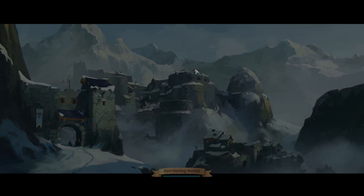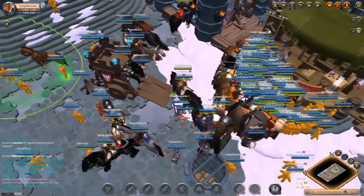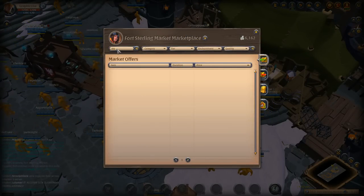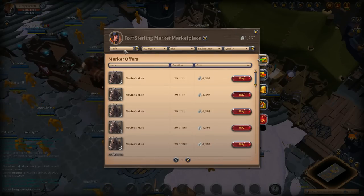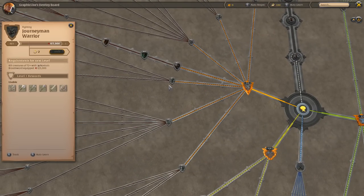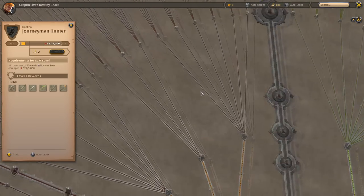Hey everyone and welcome back to Zero to Hero episode 2. Today we're going to be looking at trying to get our dagger build up to tier 4. We'll probably be running some expeditions or looking for some hidden treasures, and just trying to get our daggers to level 4. With the tank build, I think we're going to be trying to go for a soul scythe build, as that's a great engage in ZVZs and other kinds of fights.